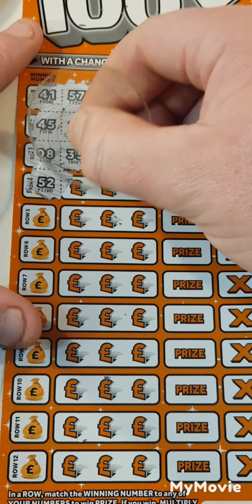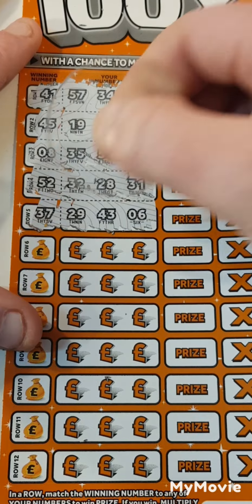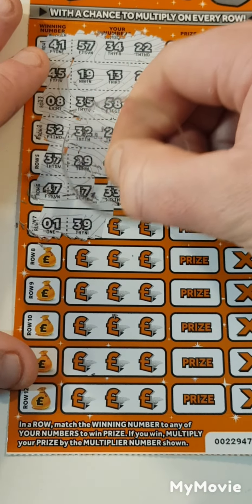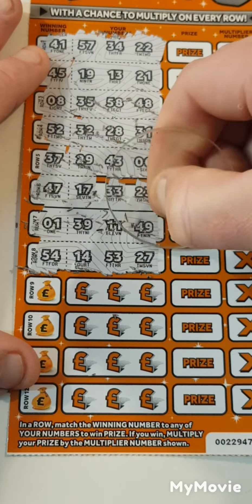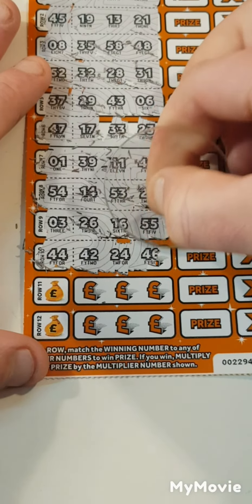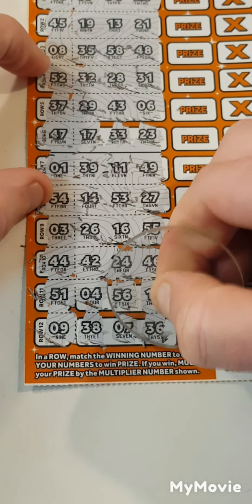We can get a win. On a brand new scratch card 52 — we got 32, 28 and 31, 37, 29, 43 and 6, 47 — we got 17, 33, 23. Looking for one — we got 39, 11, 49, 54 — we got 14, 53, one away, 27. Looking for three — we got 26, 16 and 55. 44, 42, 24 and 46, 51 — we got 4, 56 and 12. Last chance 9 — we got 38, 7 and 36.